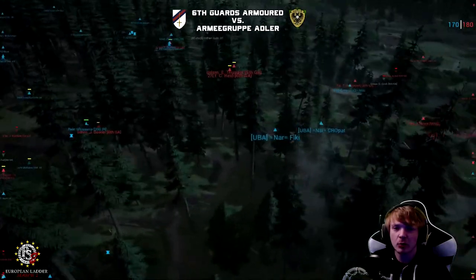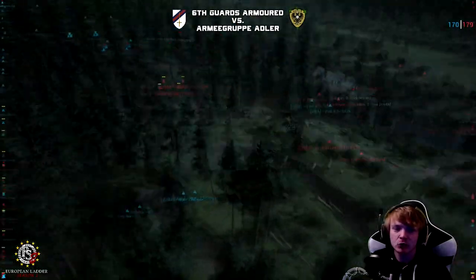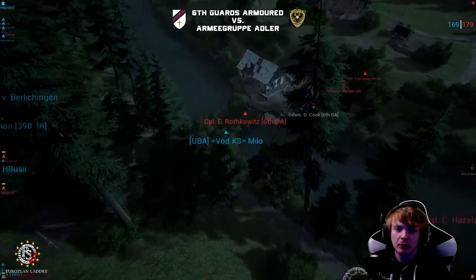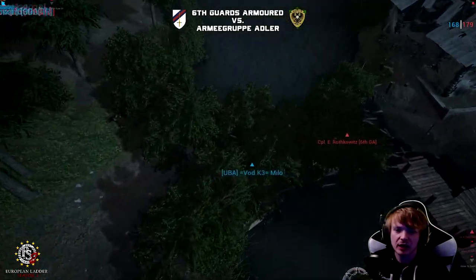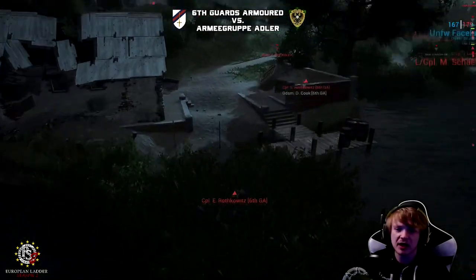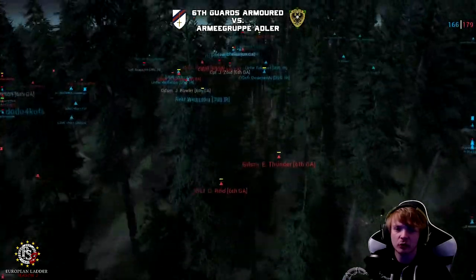This is coming down to the wire for 6GA — they have three minutes to get on cap and try to secure it. This is incredible — coming down to the last few seconds. It looks like Vod Milo — has he gone down? Hard to see. I think he's actually dead. So they do actually have the Northern Crossing as well. I don't think they've started neutralizing yet — the capture zone is still in the defenders' favor.